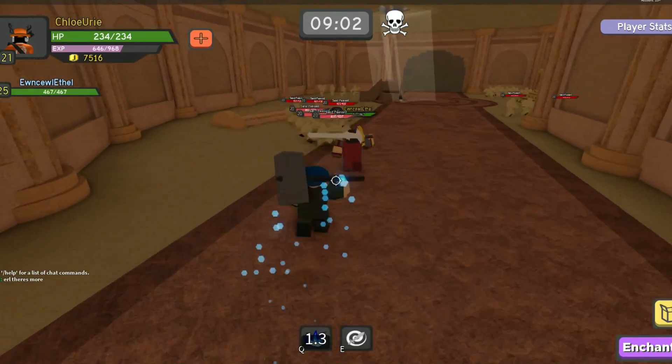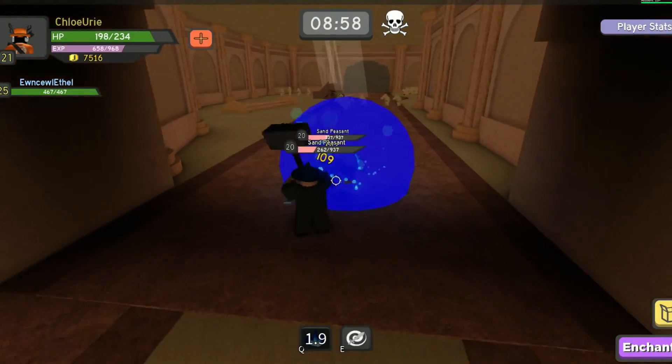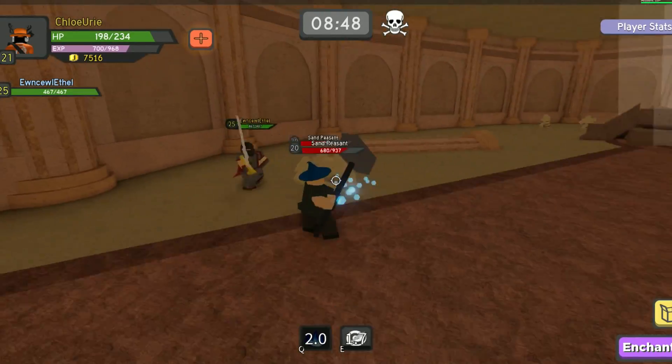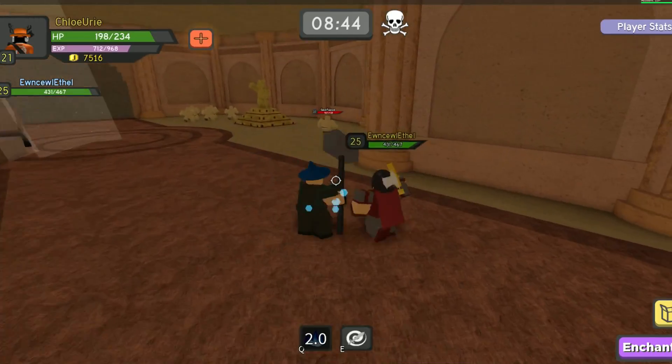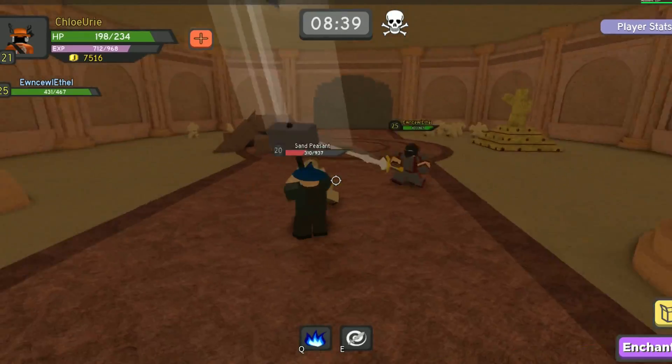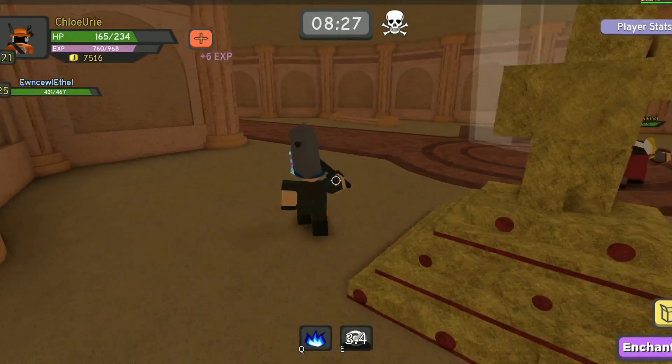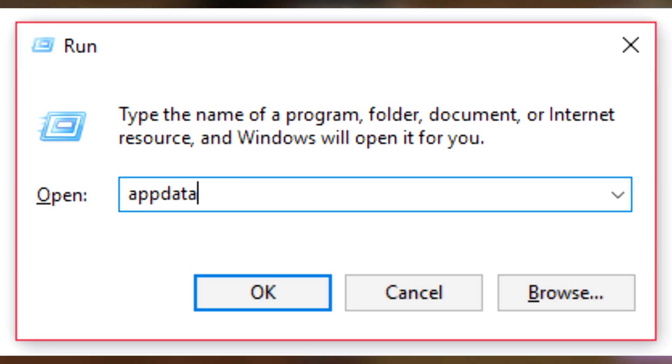Basically, there is a hidden file location that you can actually access, and this special folder contains a lot of different files that Roblox actually use on their website and in games. To get to this file, all you have to do is type 'run' in your computer's search bar and open it. Then in the little run window, all you have to do is type 'appdata' and press OK.